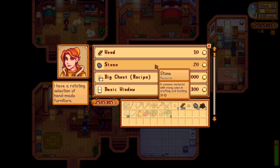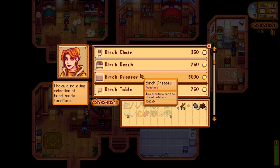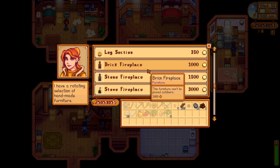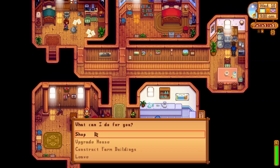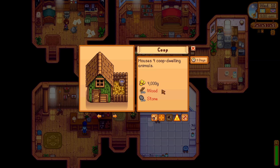You can upgrade your house, and you can also upgrade farm buildings. You can also shop for different materials and stuff. If you go to 'Construct Farm Buildings,' then you can see the materials that you need and how much money you need.